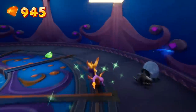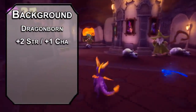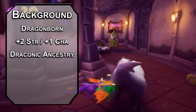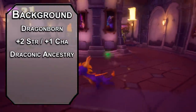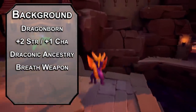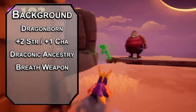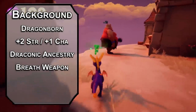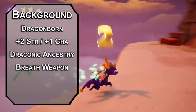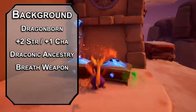After hundreds of episodes, rejoice scalies — we finally have a dragonborn. Dragonborn get plus two strength and plus one charisma, and an issue immediately before level one. Draconic Ancestry lets you choose what kind of dragon your parents were, but there isn't a purple dragon. We'll go with red, since that'll make our breath weapon deal fire damage, letting you make a 15-foot cone that forces a dexterity saving throw of 8 plus your proficiency bonus and constitution modifier. Failing that, creatures inside take 2d6 fire damage, half as much on a success. You can use this once per short rest, and it increases in damage as you level up. You also get resistance to fire damage. Dragonborn are pretty simple.